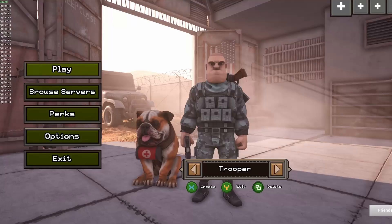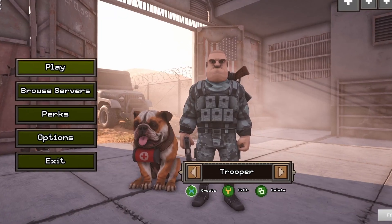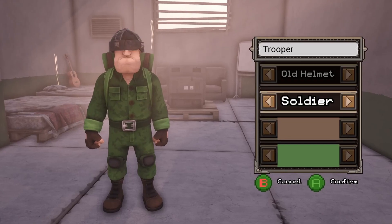All of these attributes that you buy will be saved on your character. So if you want to start from scratch with a friend, all you gotta do is make a new character.